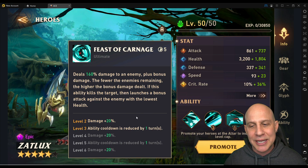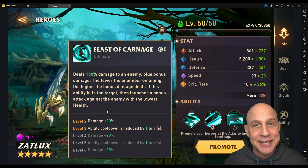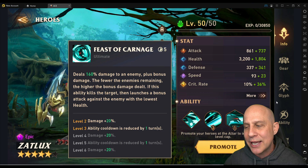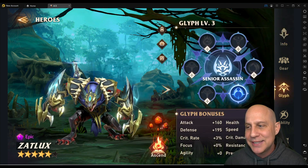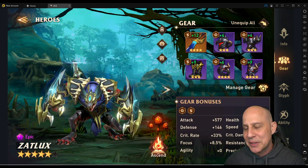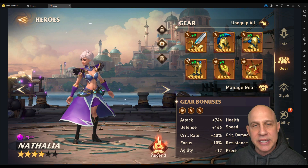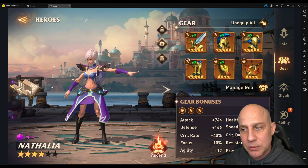We want those cooldowns because we have to kill with him. His main thing is to get a kill on his ultimate ability and then keep killing. So I really want these cooldowns, but even without them he's a beast right now. Even with this gear, which is really sad gear compared to my main, who's been using all the gear we get when we go through adventure mode.